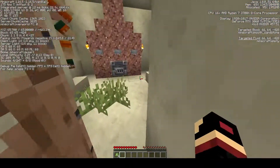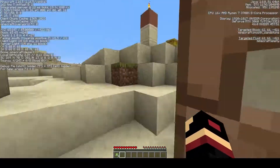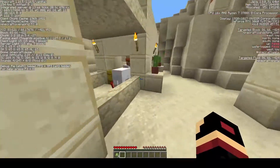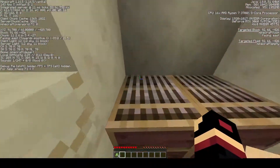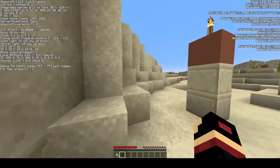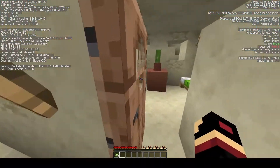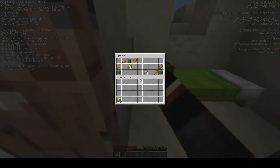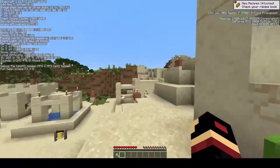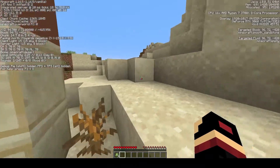Alright guys, so we're in the village. First things first, we're gonna look around. We've still got plenty of time in the day left and we don't have to build a house. My dude over here's got a furnace — we'll keep that in mind. They got two beds. It's a pretty good village. We'll have to set up shop near here because we want to get villagers for trading as quick as possible.